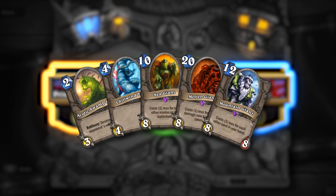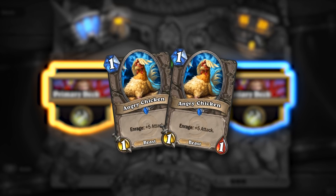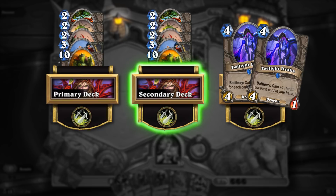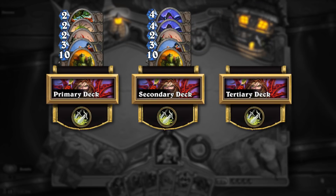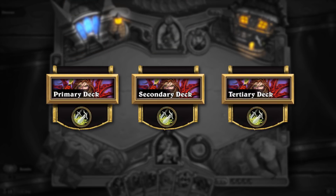It is important to point out that duplicate cards count when comparing to a primary deck. For example, if you want to include two copies of Twilight Drake in your secondary deck, and there are no copies of Twilight Drake in your primary deck, then you must spend two swaps to include both cards. Unique or not, if a card isn't in your primary deck, it counts towards the five-card difference limit.